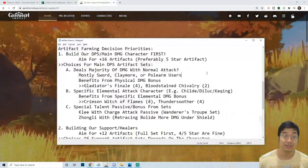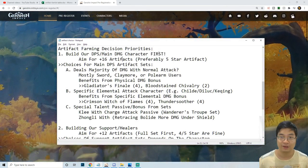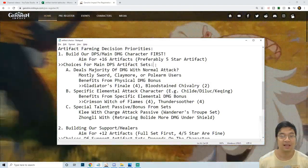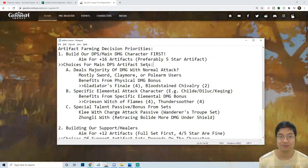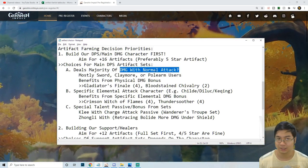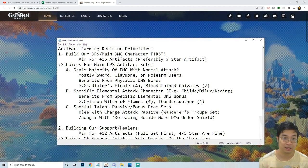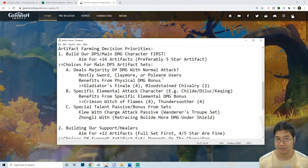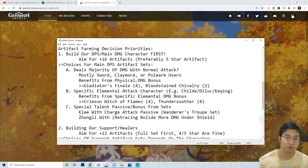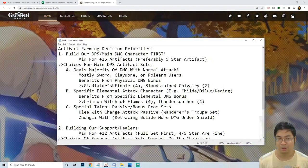When farming for artifact sets, it's very important to build your DPS or main characters first, because those characters want to scale with the 5-star artifact effect for the main stats and need to be the strongest on the team to deal damage. For the main DPS character sets, consider: does my character mostly deal normal attack damage, or elemental attack damage? For example, Tartaglia, Keqing, using hydro, pyro, or electro damage. If your character uses sword, claymore, or polearm and benefits from physical damage, consider those artifact sets in the tier list.